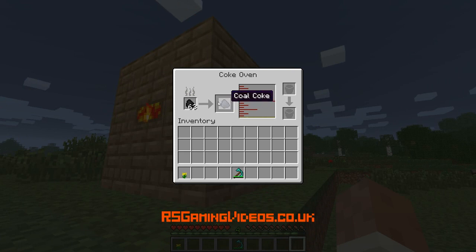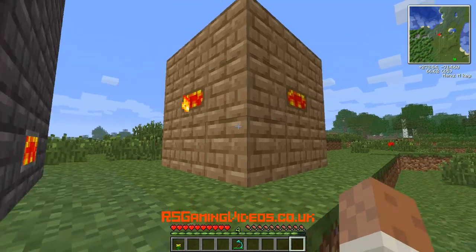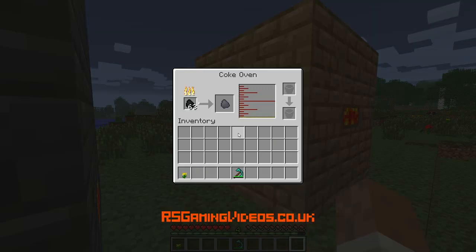It's getting there. This has now made one coal coke. And you can see down here there's creosote oil — 500 out of 64,000 — so it stores quite a bit. You should be able to pipe out the creosote oil.